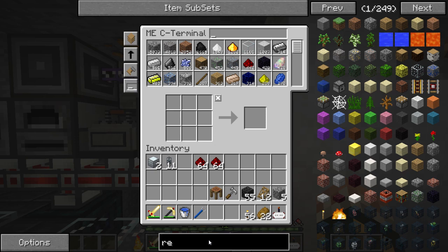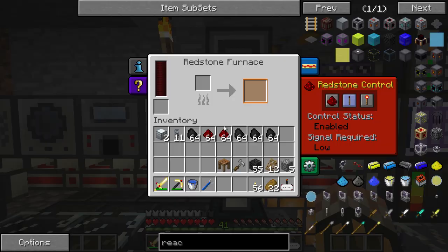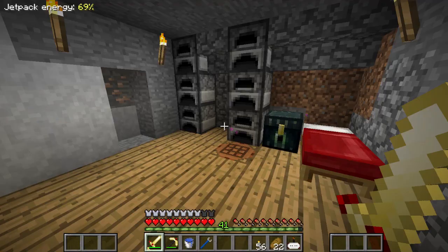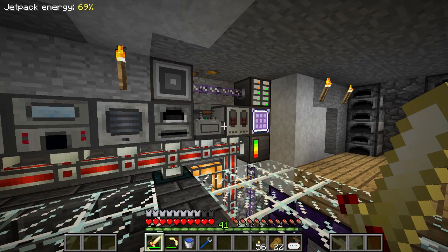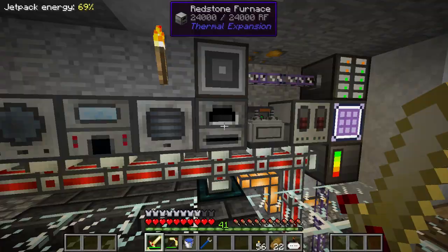I'll probably need to do quite a bit of crafting off camera — I don't have everything smelted up and I think I'm short on graphite bars. I need around a stack more casing, a stack of reactor glass, and a couple more fuel rods and control rods. I'm going to get all this done off camera and then upgrade our reactor to be super amazing.